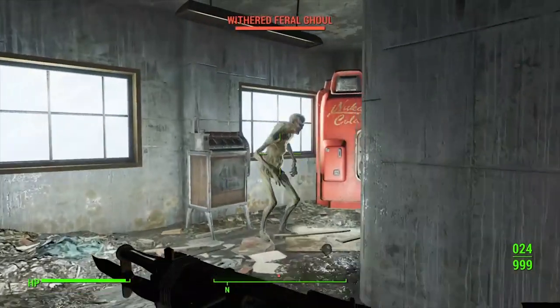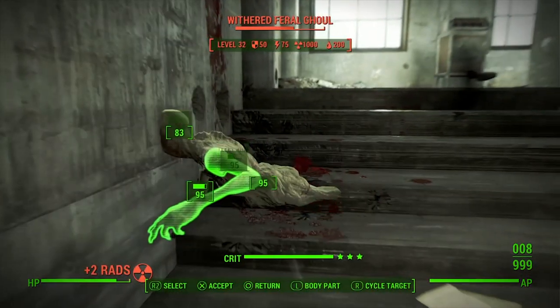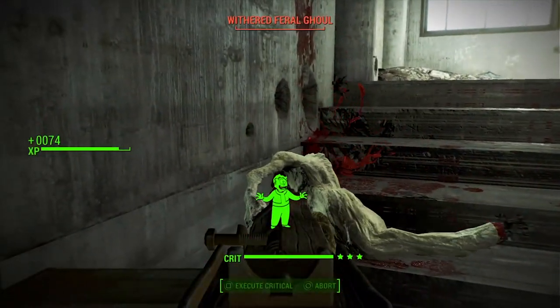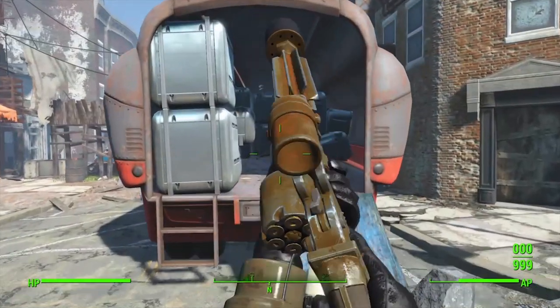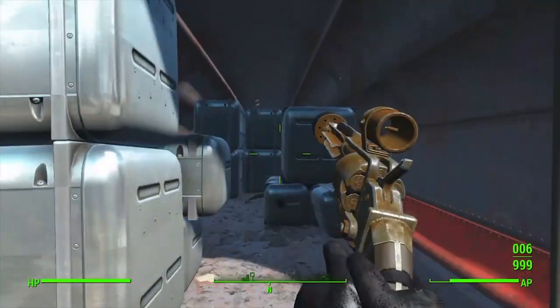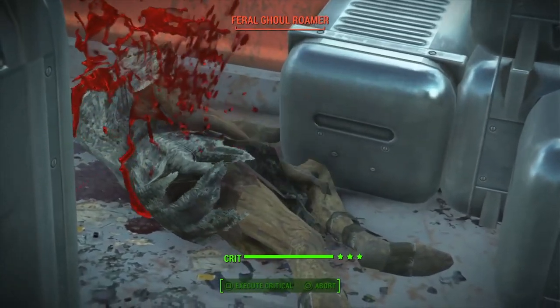Perhaps we could explain some of that away because the game world does have an alternate history, so maybe the .38 isn't actually .38 special, but rather .38 super or some other .38 caliber cartridge that was common in the Fallout timeline but not our own. And to be fair, it does look like the pipe revolver is loaded with a moon clip — it leaves you wondering where all these moon clips came from though, because they certainly aren't common in this universe.